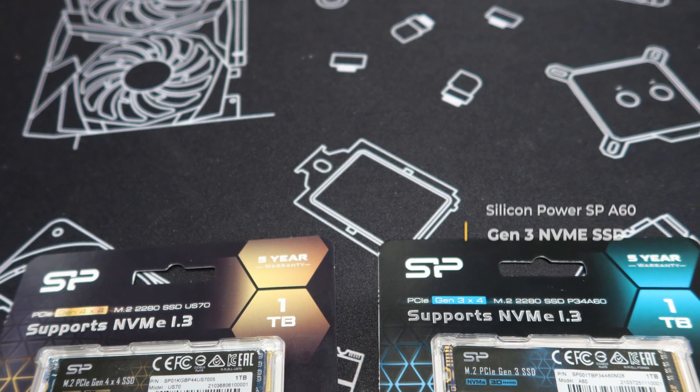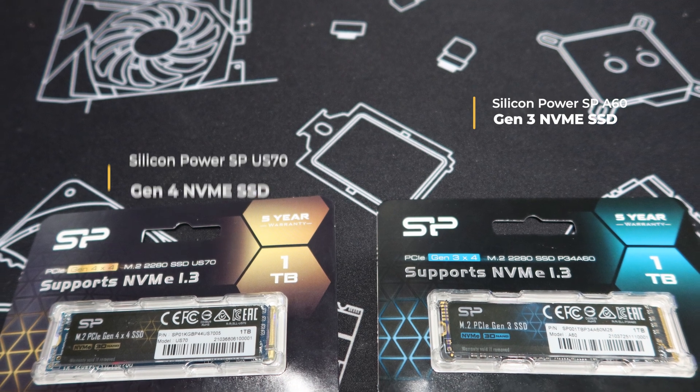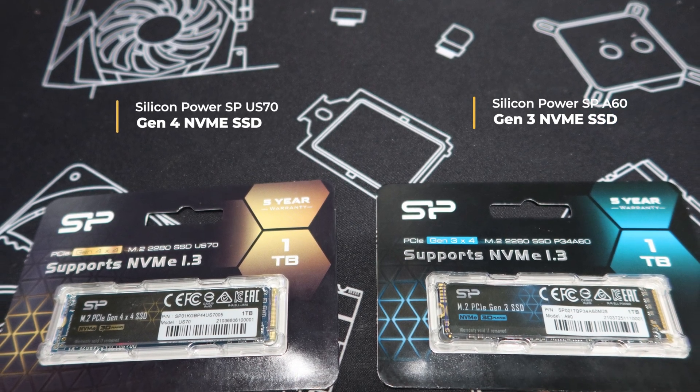Hey guys, how's everybody doing? Welcome back to the channel. Here I have two different hard drives sent over by my good friends over at Silicon Power. One of them is the SP-A60, which is a Gen 3 NVMe SSD, and the other is the SP-US70, which is a Gen 4 SSD.